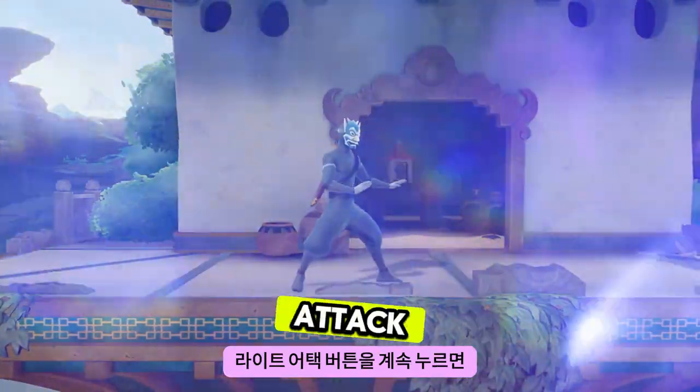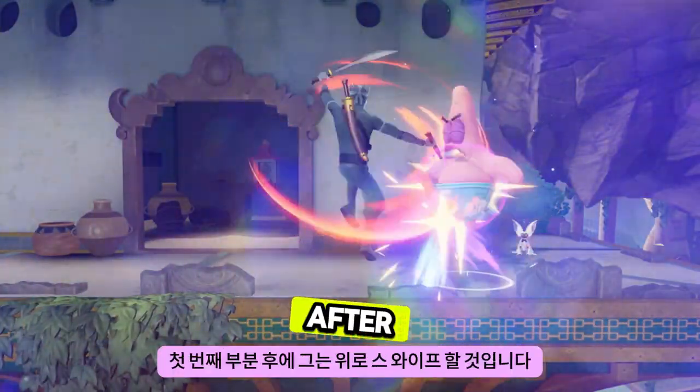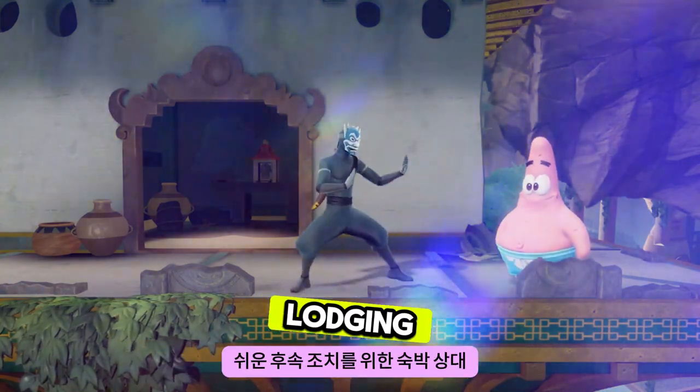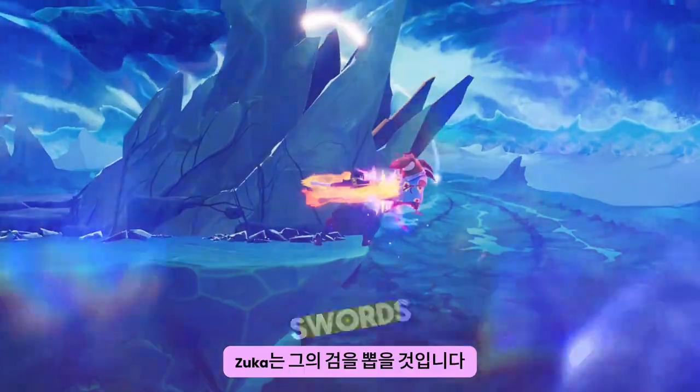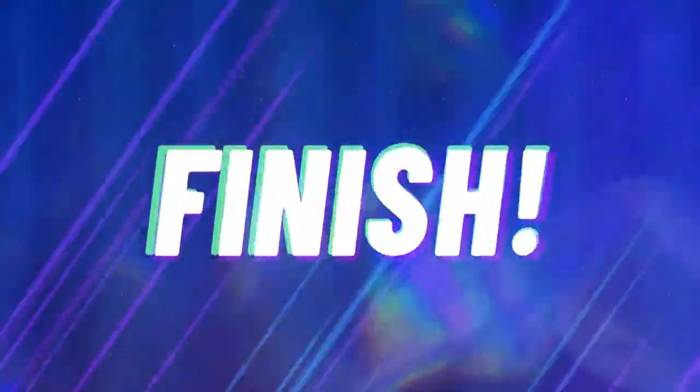In addition to pressing down special, you can also pull out the swords during Zuko's grounded light forward attack. Normally there are three parts to this move, but if you press the special button after the first part he'll swipe upwards launching opponents for an easy follow-up. If you press special after the second part, Zuko will pull out his swords while executing a powerful spike.